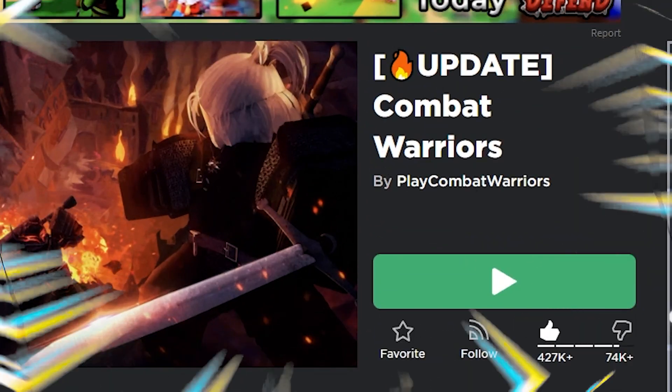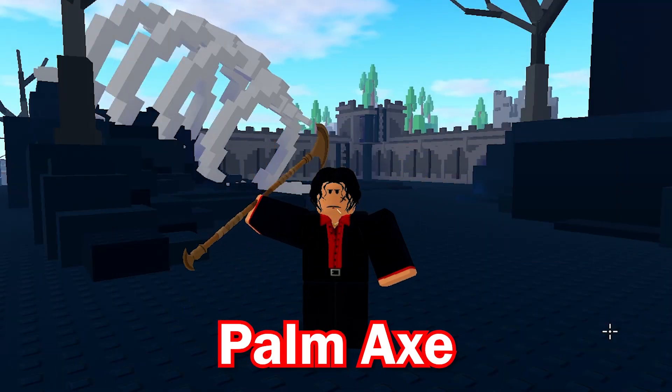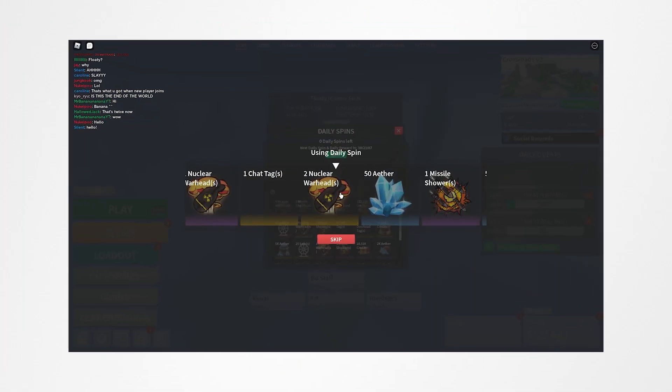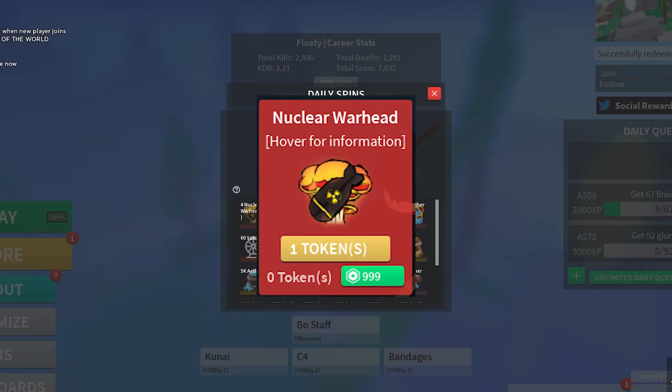In this video we're going to be looking at the new update in Combat Warriors Roblox. In this update they added two new weapons which are the Pomax and the Saber, a new map which is Crossroads V2, a new daily spin where you could win a bunch of stuff like a custom chat tag, nuclear warheads, and much more.